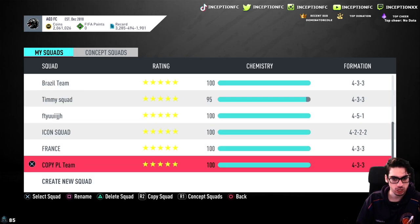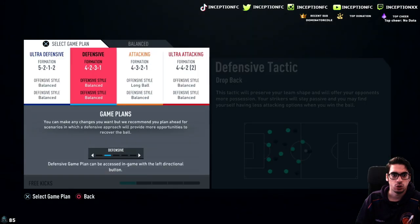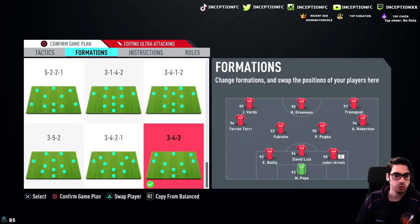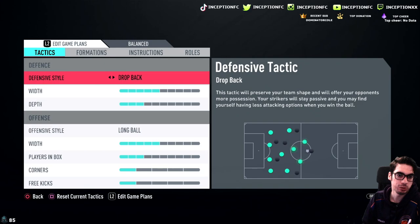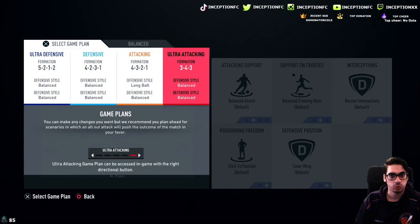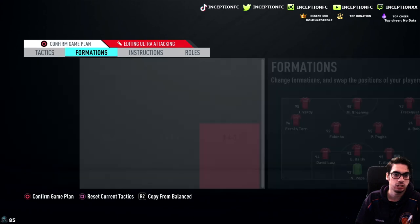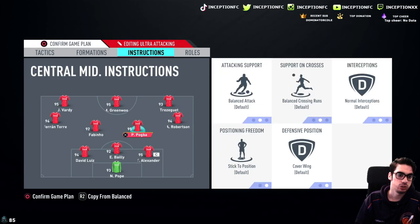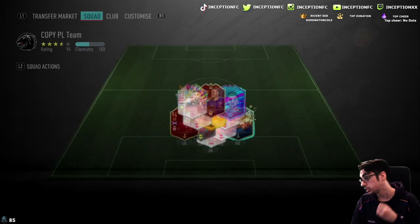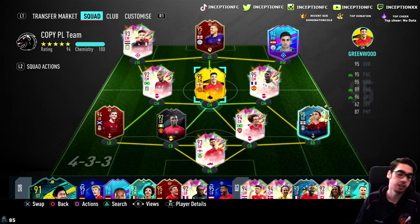We'll go with the three-at-the-back formation. We can go three-four-three and have Eric Bailly playing as the center center back. With the shadow chemistry style we'll test him out that way. We'll do constant pressure, get players out of position, players in the box set to high, and these guys will join the attack. We'll use Eric Bailly as the defensive player. Let's get into a game and see how he plays.